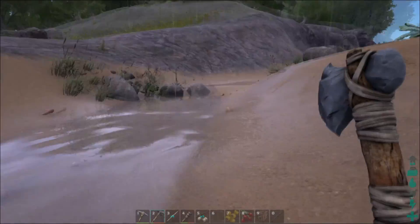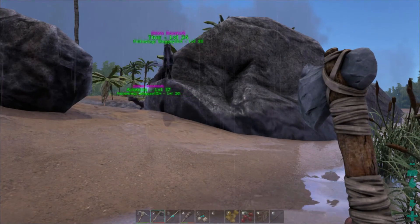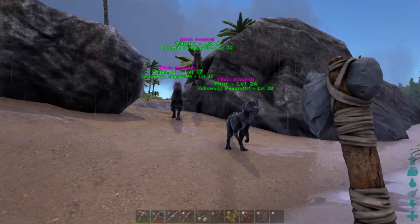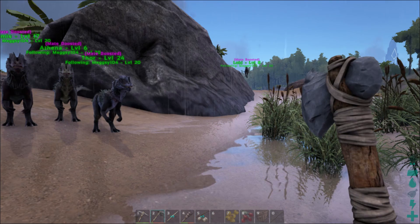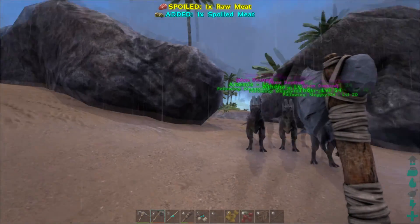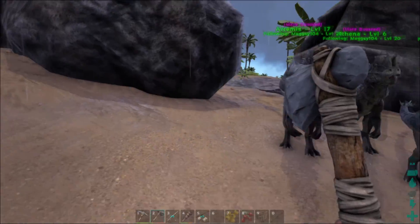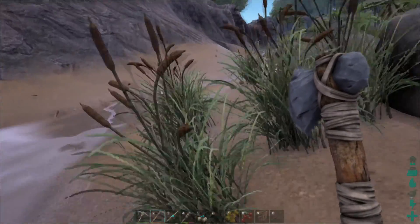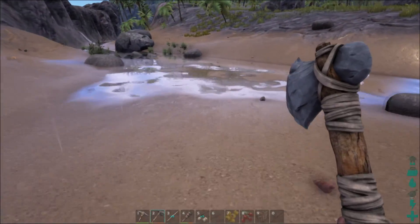Let's see if we can sneak by. One thing I do wish they'd change is that the Dillos would follow exactly where you go — I went between two rocks and they didn't follow through because the direct route was over the rocks, so they tried going over them. But this is where we were yesterday and it's a nice little area.